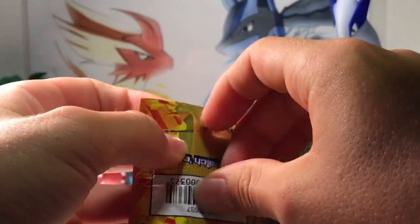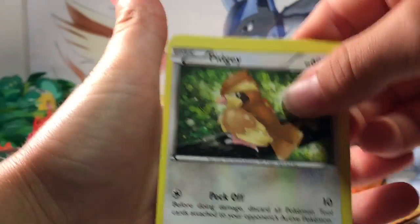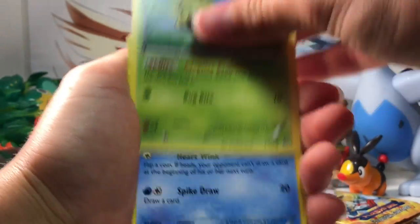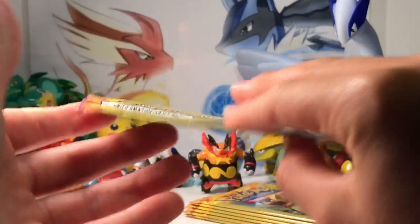We'll just go with the flow. All right, next pack — Mega Charizard, that would be so cool if we pulled one of those. This card starts off with Pidgey, Caterpie, and Loot Movie Disc. All right, third pack.